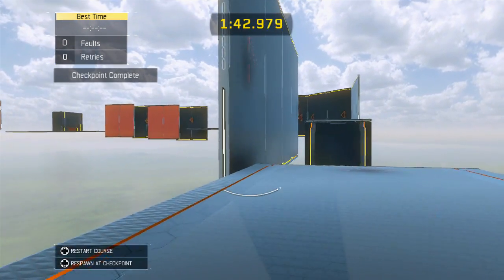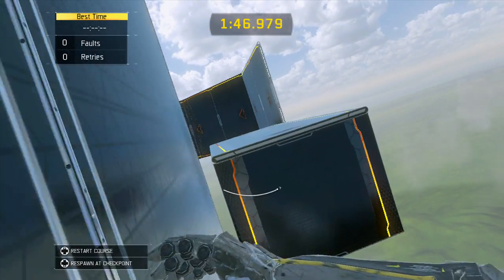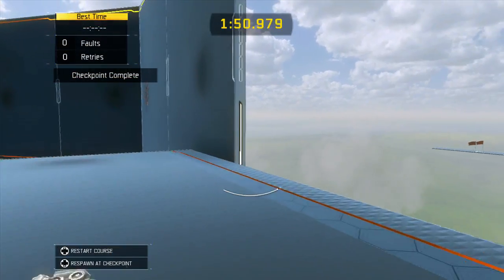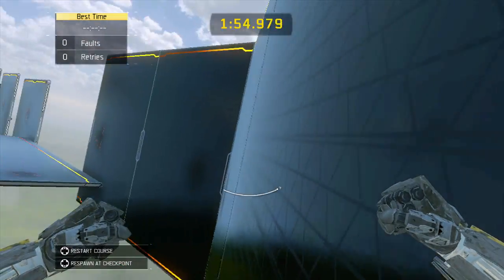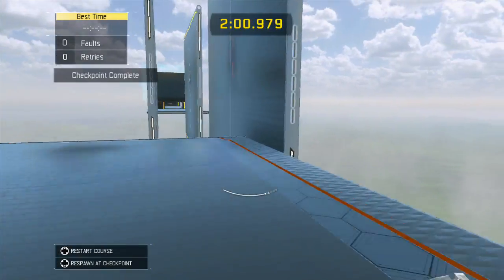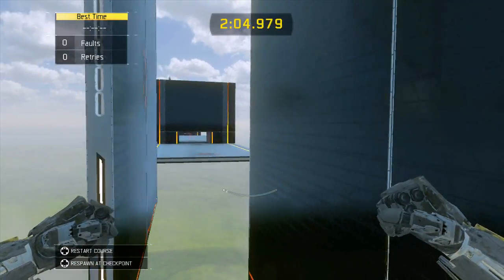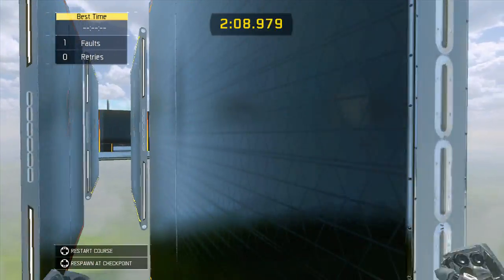Just go up, another wall run — let's not die. Oh, that was close. This one you guys may be thinking, 'Oh, this is easy, just run across the wall,' but you don't stick to the wall for long, so you do have to jump a few times. Oh my goodness — that's how you fail. I just completely failed there.